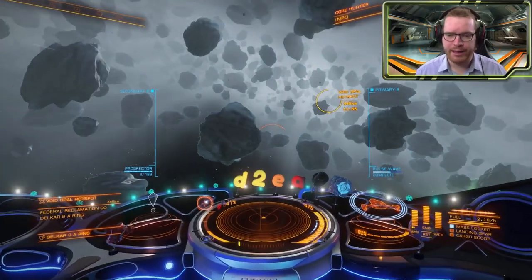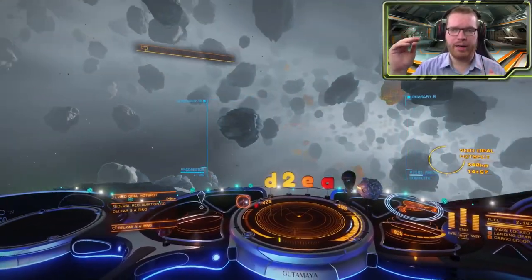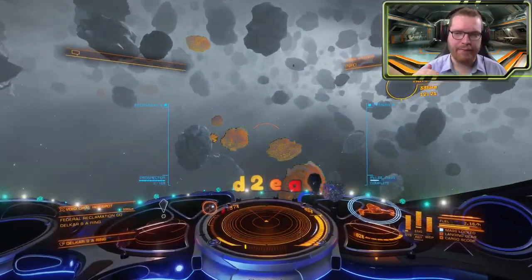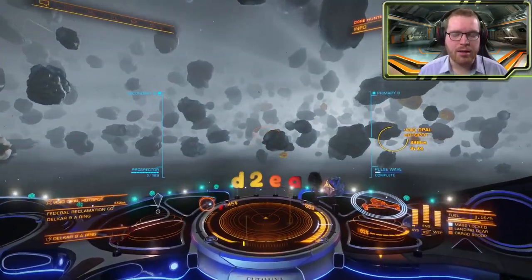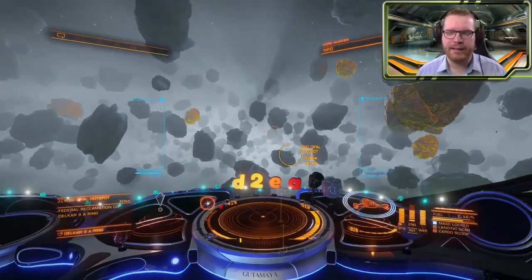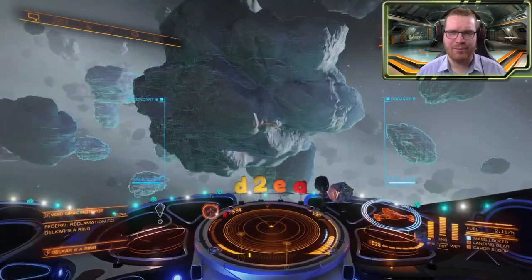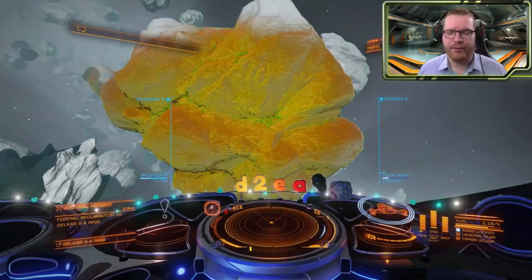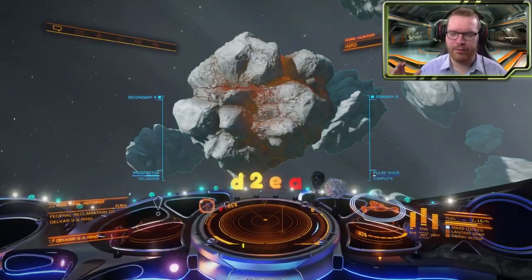Basically, all stations now — when it comes to mining materials — have a maximum price and a minimum price. You will get the maximum price if you have nothing of the demand, 0% of the demand. And you will get the minimum price — well, when that exactly settles in is not 100% sure, it seems to vary based on some factors. Let's just say for simplicity that if you have the full demand, then you get the minimum price.